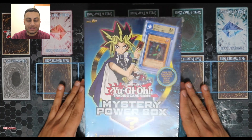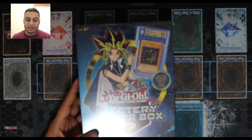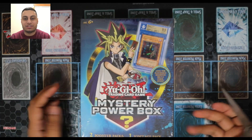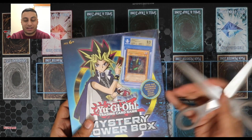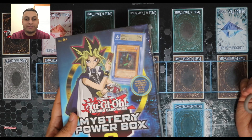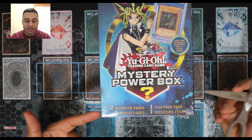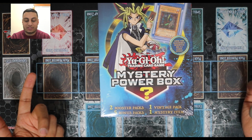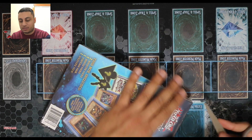Welcome back to Midnight Gaming. Today I am opening the Mystery Power Box version 2. I did an original video of these and ended up getting damaged Exodia. I'm gonna do a little hunt for the cyber sign and see what's in these packs. It comes with two booster packs, five bonus packs, one vintage pack, and one mystery item. So I'm gonna go ahead and open this up — let's see what we got.